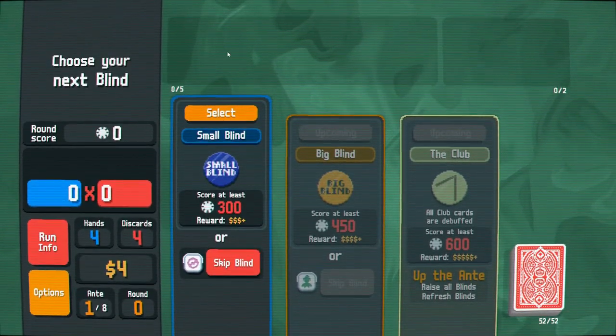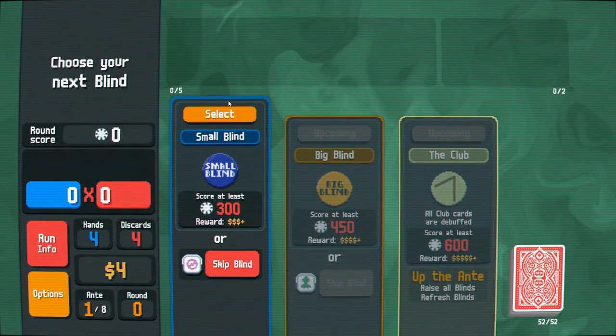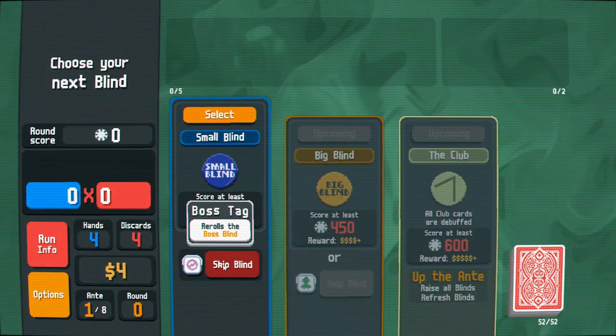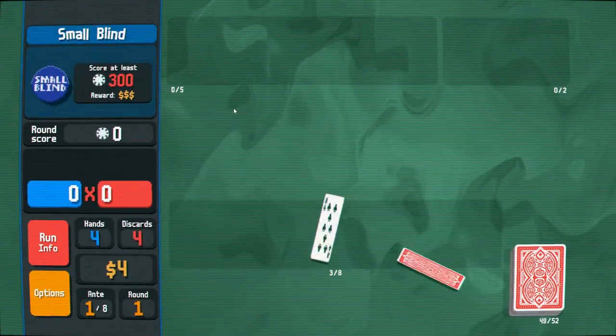The first thing we're going to do is select a blind — or we can skip our blind, and it gives us a benefit. On your first run, I don't recommend skipping the blind, so we'll just kind of get this started here.